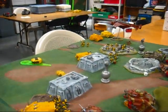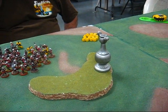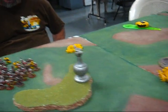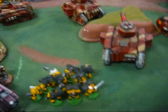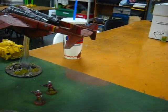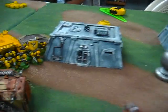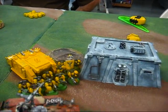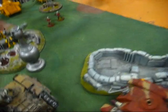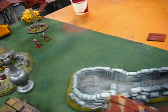Bottom of turn three: super squad and tactical squad still fighting — whittled down to three guys, still locked in combat. His assault squad came in and burned an Ogryn. Combined shooting whittled down my veterans to two guys running off the table. The tactical squad killed off another veteran squad and wrecked the HQ chimera — just my commander left. He did a lot of damage this turn.